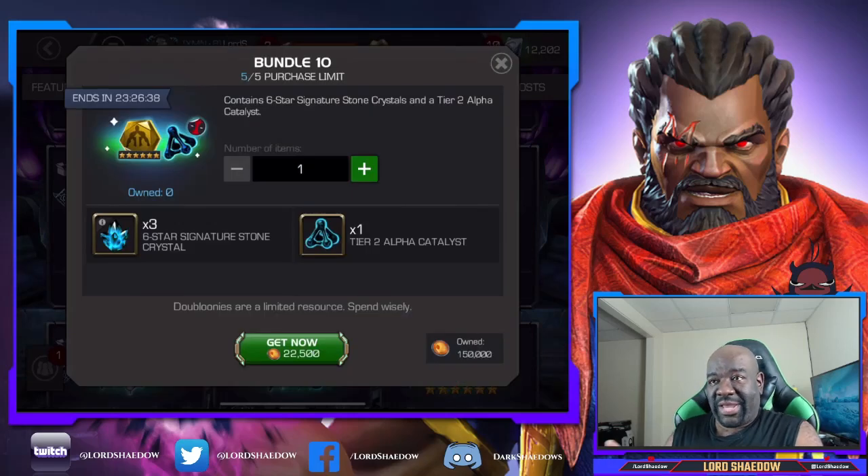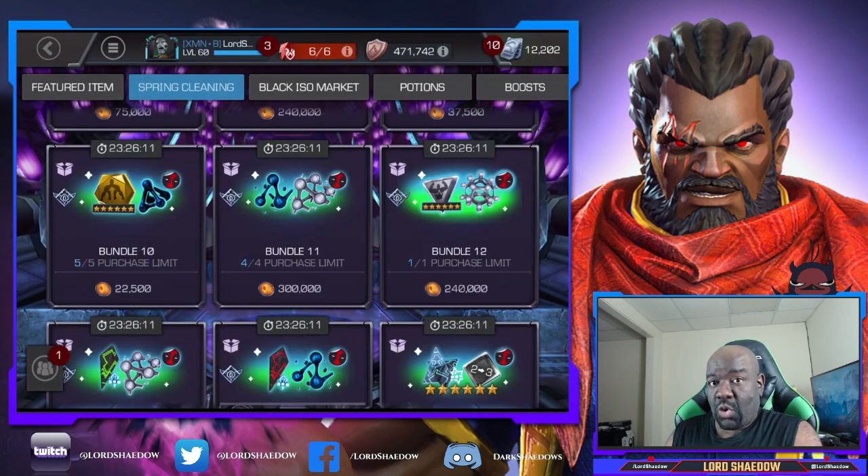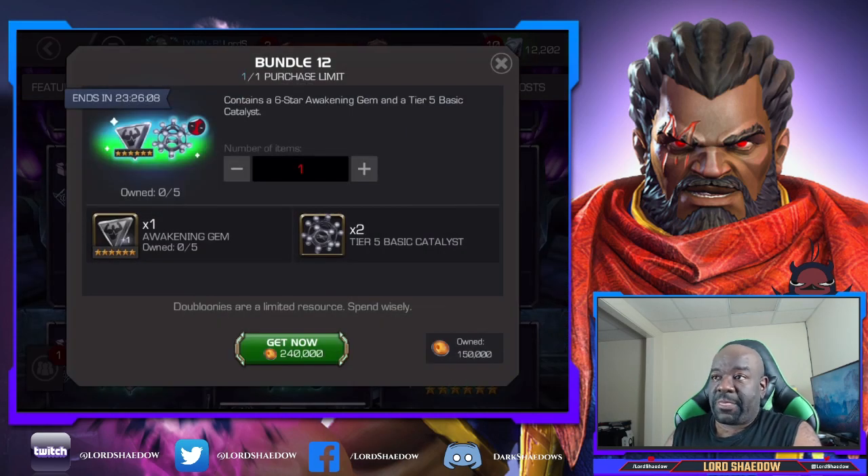Down here, T2 alphas and six star signature stone crystals — not a good deal. Now this one has rank four materials, tier three rank four materials, and tier six basic fragments, but it's out of our reach — you've got to spend money. Remember, this event is usually for the spenders. This is not for free to play. This one you can get pretty cheap if you're willing to spend a little money — I heard for $15 you can get enough doubloonies. And if you don't mind spending money, this is a really good deal.